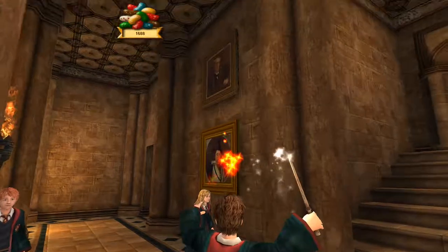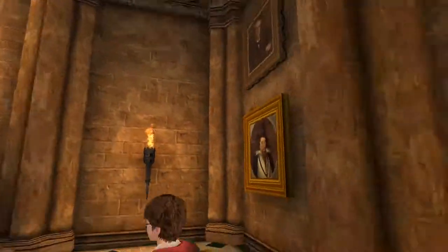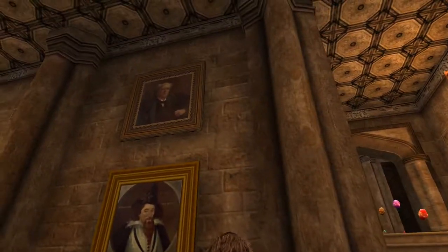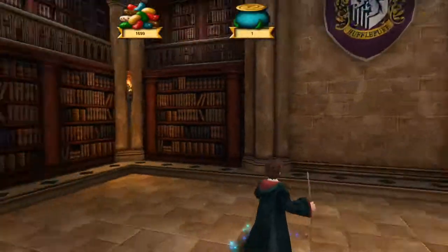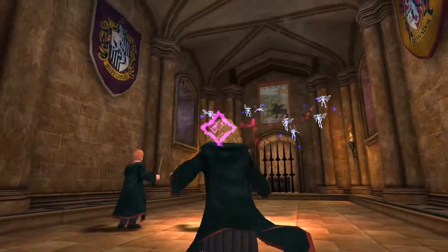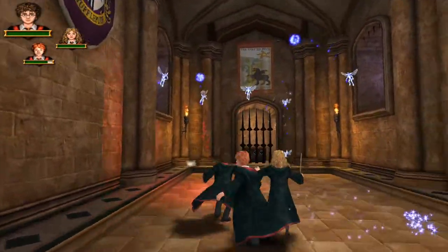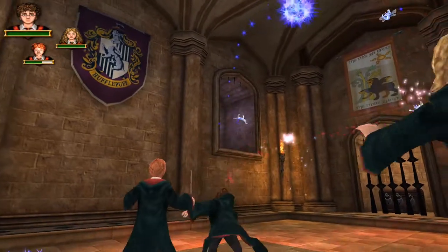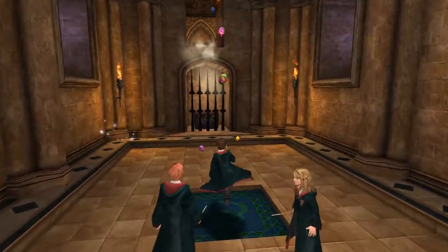Wait a minute here. They use the same portraits right next to each other? I can understand making only so many portraits and reusing them throughout the castle since it's not realistic to make hundreds of unique ones, but don't reuse the same ones in a single tiny room or hallway for fuck's sake. Why would you do that? At least Ron and Hermione are here to help me out with these pixies. Although since I'm much faster at recasting a spell than the computer is, I end up doing like two-thirds of the work despite being just one-third of the team.